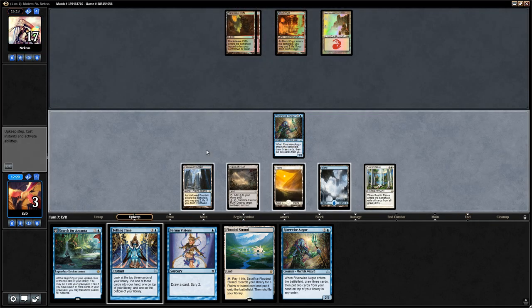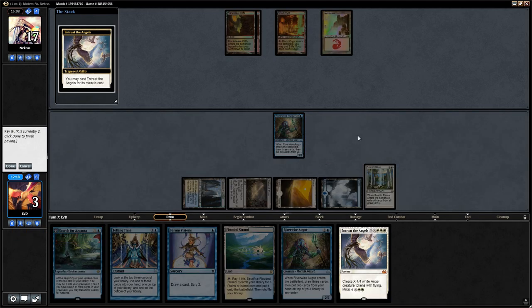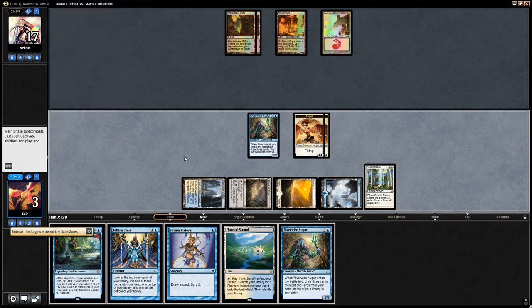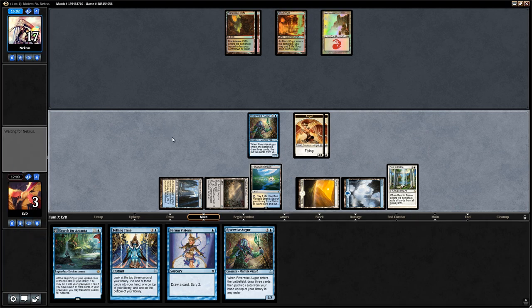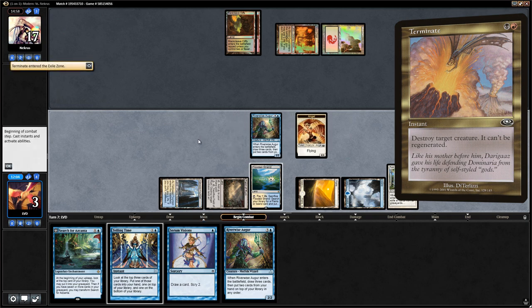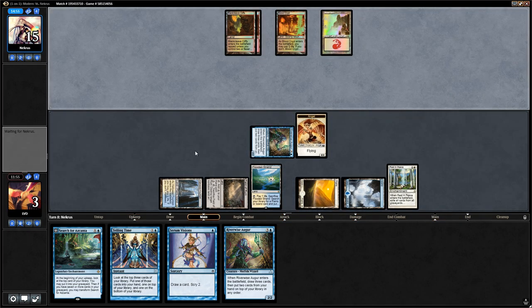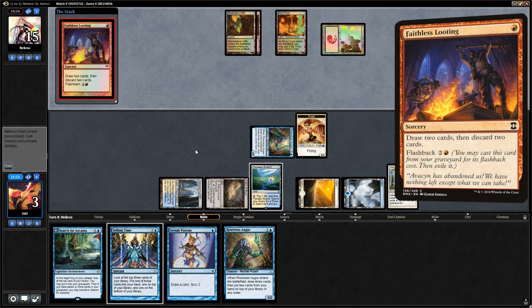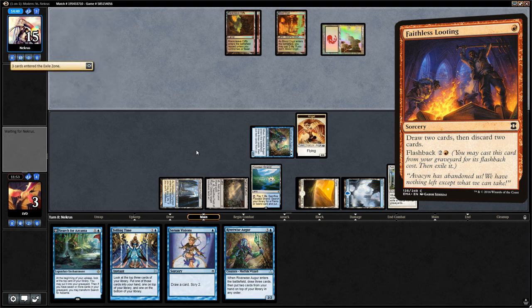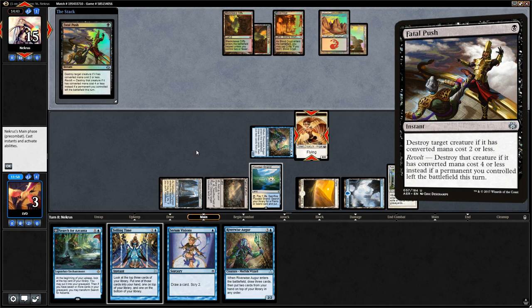We play the Flooded Strand but aren't planning to use it. Opponent has Terminate for an Angel — surprised they still have that after sideboard. We attack for two and say go. There's Faithless Looting from the opponent which can find them burn spells. A Young Pyromancer would be decent as well. Instead, a Fatal Push for the Angel token.